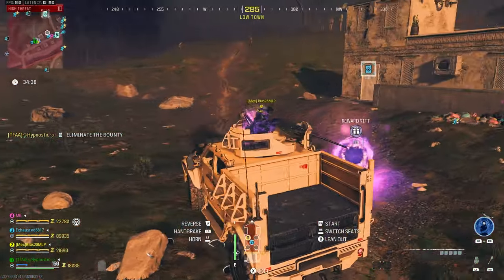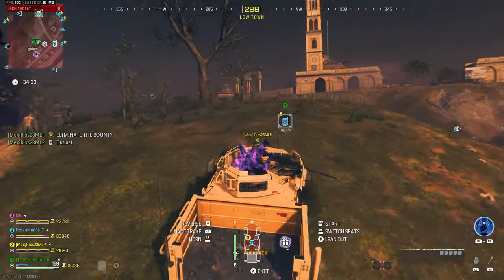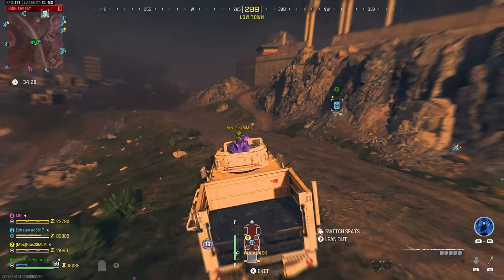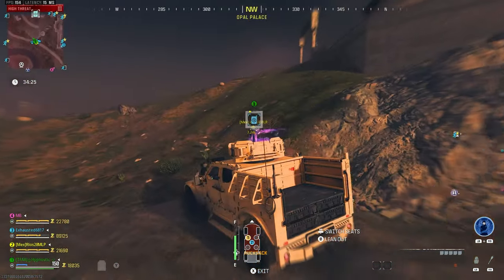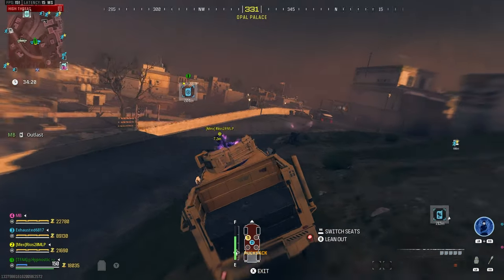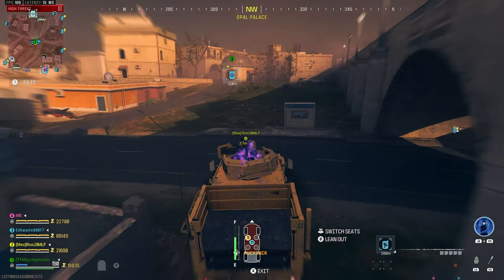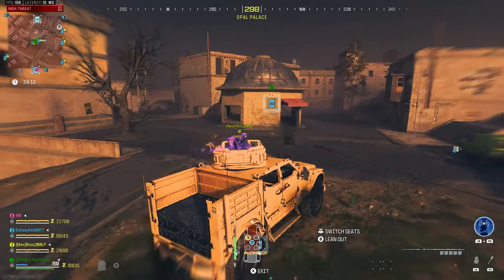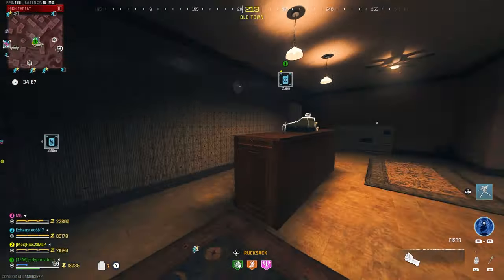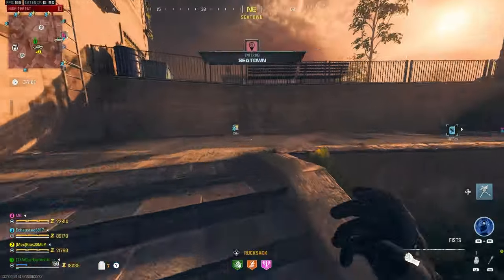There's another bounty contract back there. He accepted it — awesome, let's head over there. I should get Pack 3 here soon. I'll go pick that up and then make my way over to the Pack-a-Punch machine while these boys deal with the target. After that I might leave squad just so we can solo a bounty contract to see how it performs. I'll definitely be solo for our Dark Aether run.